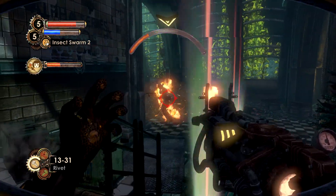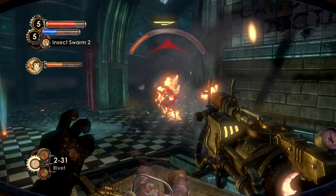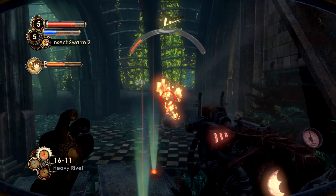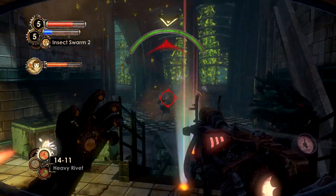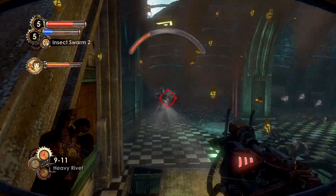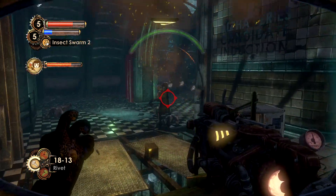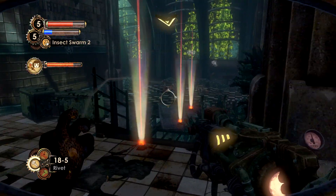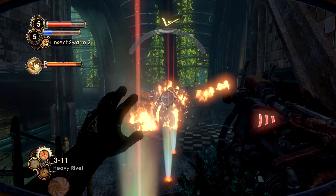Finally, the third and final upgrade is when the Rivet Gun becomes insanely good. With this upgrade, you're going to more than likely set your enemies on fire. As you're shooting your rivets, heavy rivets, or even trap rivets, it acts like you're using Incinerate on your rivet when you shoot it. So not only are you doing damage with the Rivet Gun and its ammo, you're also setting enemies on fire. And can you imagine if we had more elemental upgrades like that? Well, we do in the next one.